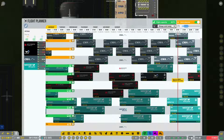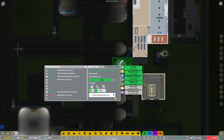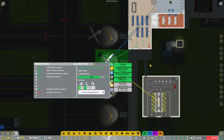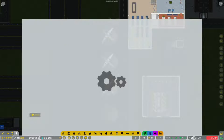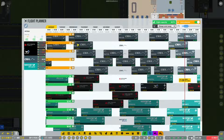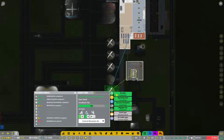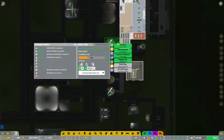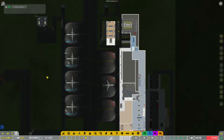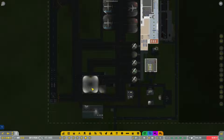Wait - why is A2 showing up as a remote stand with international flights? A2 is definitely not a remote stand and it's not international flights. Let's resolve this. Do we have two A2s? Looking at stands five, four, three, two, one - none of these are picking up as A2. That's a little weird, but anyway let's move on.